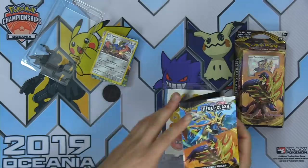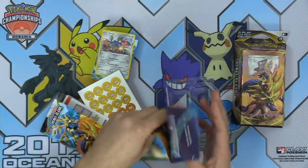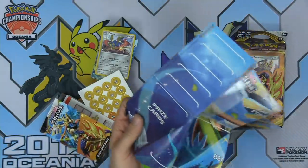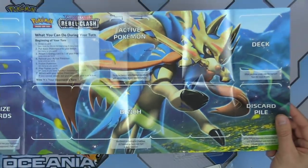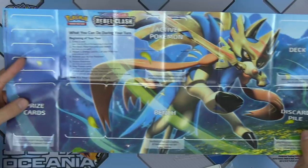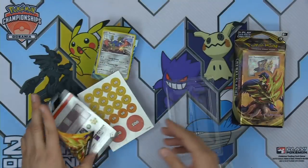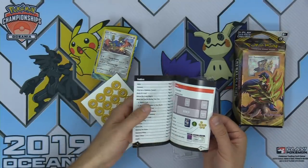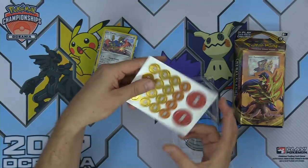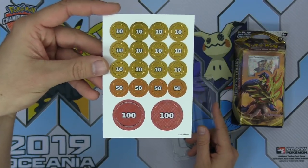We've got the Rebel Clash playmat. I always like seeing the playmat artwork because they do a nice job with it. We've got the beautiful doggo there — Sword Dog on the front — and then a nice place to put your prize cards, your deck, discard pile, your bench. We've also got little instruction booklets on how to play, and some holographic foil damage counters. Fantastic.